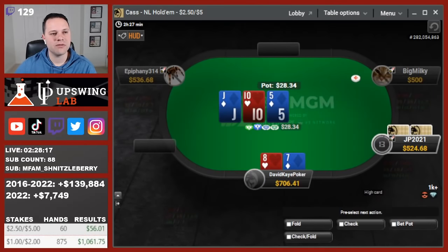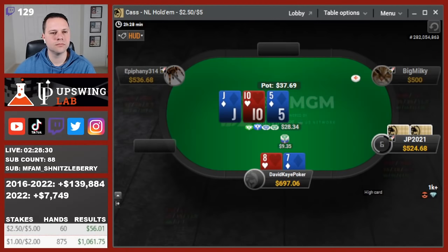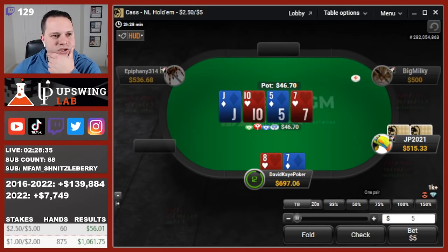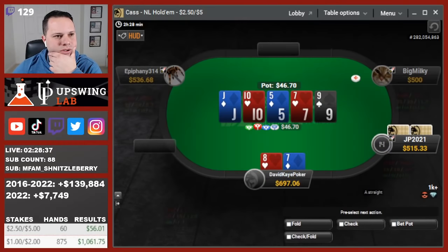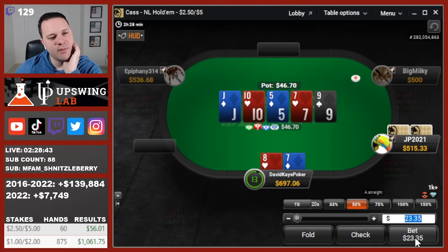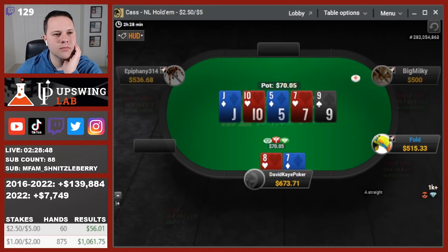Small button opens here, I'm going to call with 8-7. Flop a gutter. Checks to me, I'll bet. Turn a pair. Just going to check the turn. Or a 9 — we got the straight now. 4-liner out there. Go for a half-pot bet so we can still be value-betting some good two-pairs. And just hit the fold.